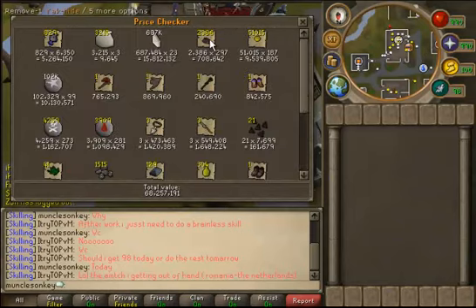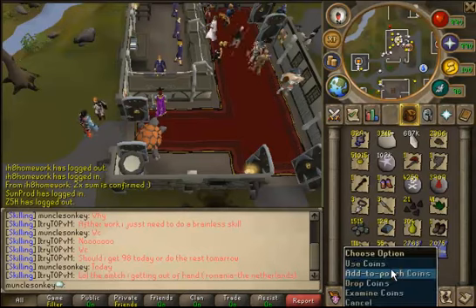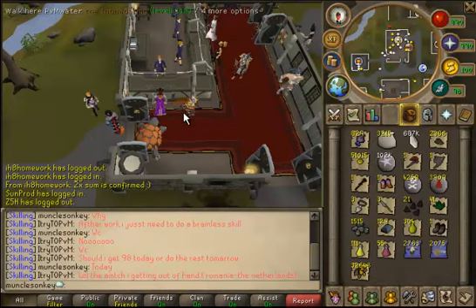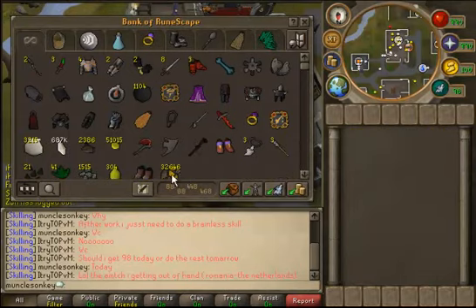If you look at just the summoning stuff: the water talismans are 5 mil, spirit shards are almost 16 mil, and yak hides are 700k. That's going to cost a lot because I'm not going to get very much of that back. Unfortunately I'm losing a lot of money, but fortunately I'm losing it in the right way — by skilling.